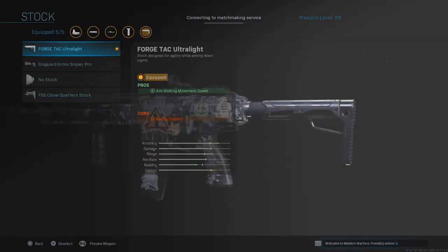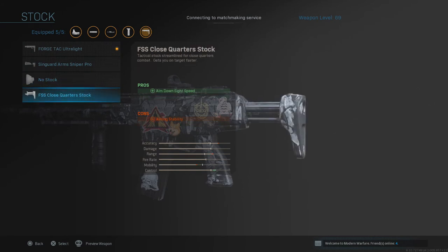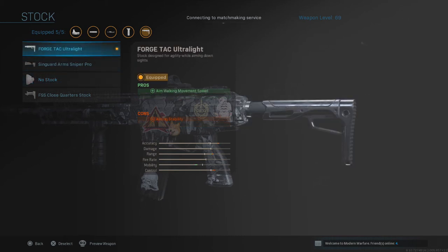The next attachment is the stock — the Forge Tech Ultralight. I have it because I like to aim while moving and juke out the enemy. With all these attachments you're pretty heavy and not very mobile, so when it comes down to aiming you want to keep some sprinting speed. You're going to be able to move while aiming, which helps you dodge enemy bullets. I wouldn't use no-stock because your recoil control would be compromised. The Forge Tech Ultralight maintains accuracy while letting me escape in large firefights by moving while aiming.